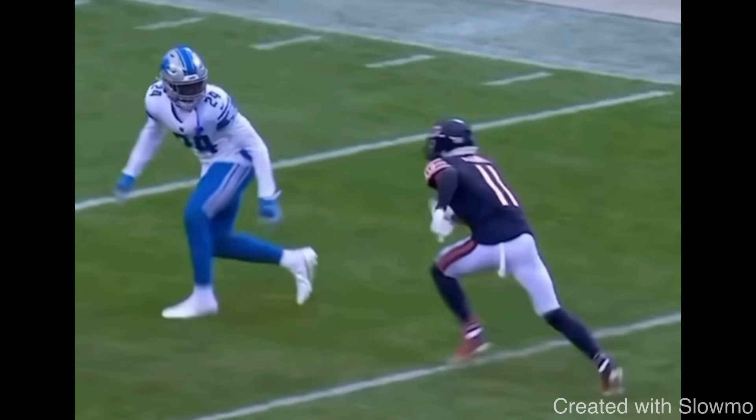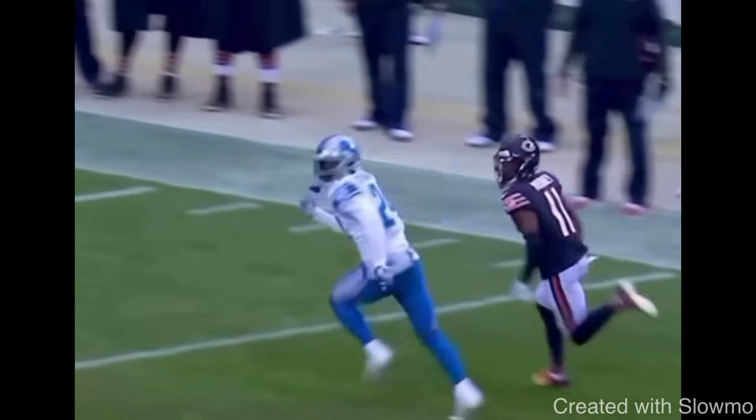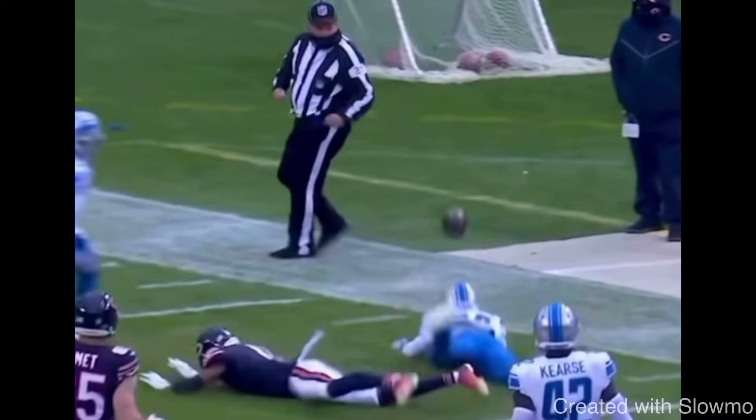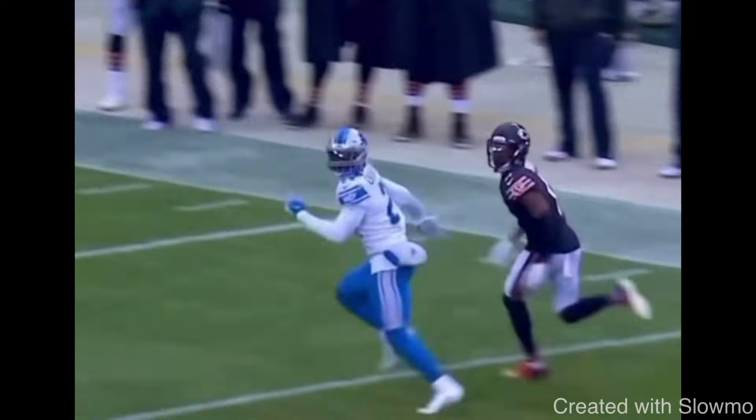He's in press bail, bailing with outside leverage — he does not want us to get outside. A lot of receivers will just try to run around him, but as soon as you force it outside, that DB widens and squeezes you to the sideline. With the DB here and the sideline there, there's no room for the QB — that's almost an impossible throw. DBs in zone coverage are taught to stack us; the correct move is to threaten the inside first so he can't just maintain leverage and stack you.